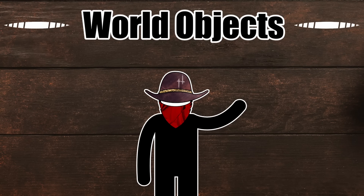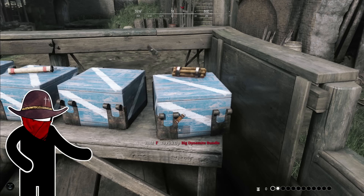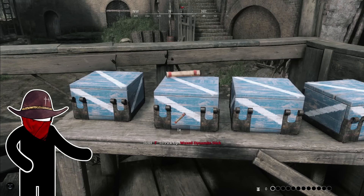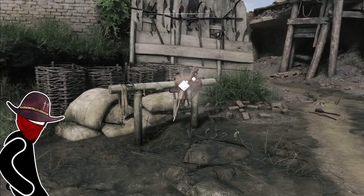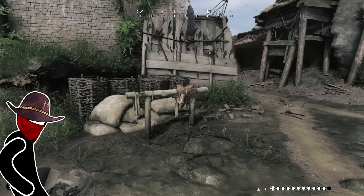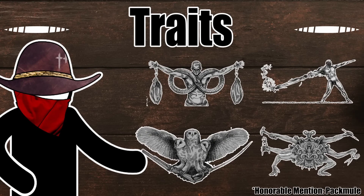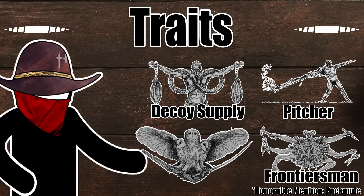If you just like making a mess, you can use decoys to interact with world objects like all the ones scattered around on quick play. You can also knock the guns out of saddlebags — completely useless, but chaotic. There are four traits that interact with decoys: Decoy Supply, Pitcher, Frontiersman, and Whispersmith.